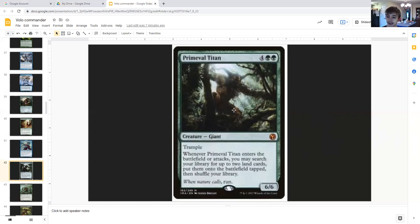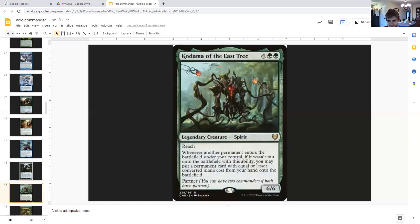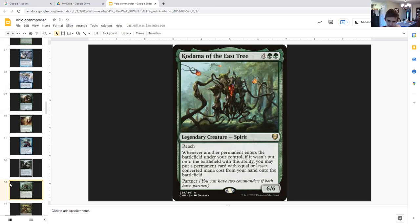Alena/Kodama combo — and by the way, Primeval Titan can search for non-basic lands. Kodama of the East Tree: another absolutely broken card. Four generic double green, legendary creature spirit, reach, six six. Whenever another permanent enters the battlefield under your control, if it wasn't put onto the battlefield with this ability, you may put a permanent card with equal or lesser converted mana cost from your hand onto the battlefield. This counts for lands since they cost zero, and it can help you get out creatures you don't want to cast through Volo.